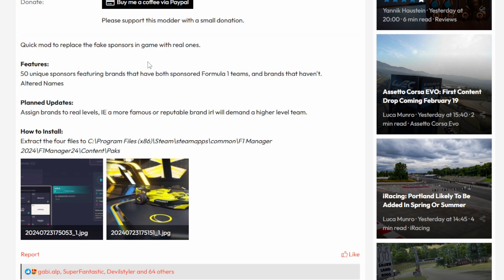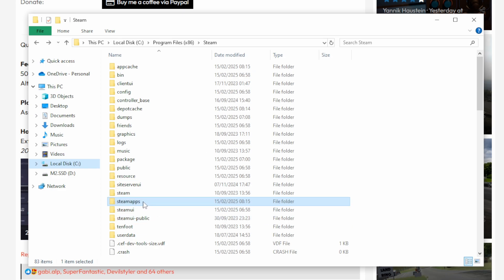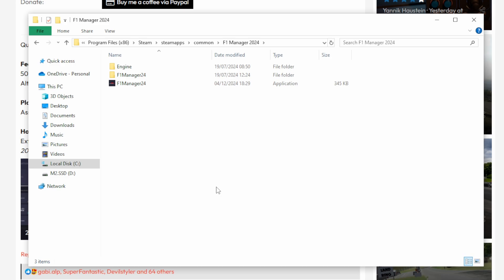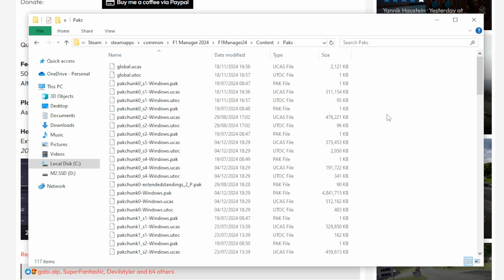It's a pretty simple mod in that regard. As you can see, it's very easy to install — you just extract the files to F1 Manager's content packs folder, which means you can also do this for Epic Games as you really just need to find the installation folder. I'll show you how to do it with Steam. I found my local disk, went to Program Files, found Steam, went into Steam Apps, Common, found F1 Manager, then F1 Manager again, Content, Packs. Basically, to install this mod you just put the packs in here. This will also go for things like Extended UI, which I'll talk about a little bit later.